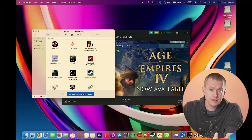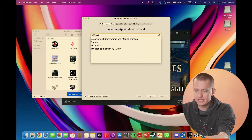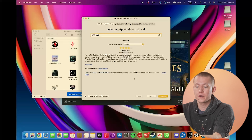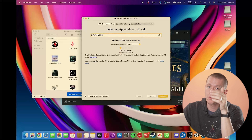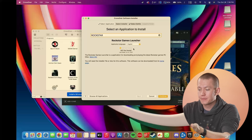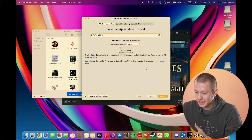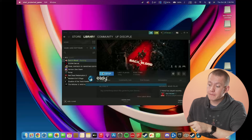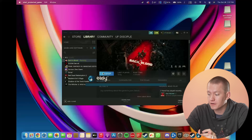That was it for all the native Mac games I wanted to test. Now let's see what we can get with games that aren't officially supported on Mac using the Crossover application. It's actually fairly easy to use — you click 'install a Windows application' and it shows you whether it runs well or might have some problems. One game I wanted to try was Red Dead Redemption 2, but because the Rockstar Games Launcher will not install, I'm not able to get RDR2 to play on this MacBook.